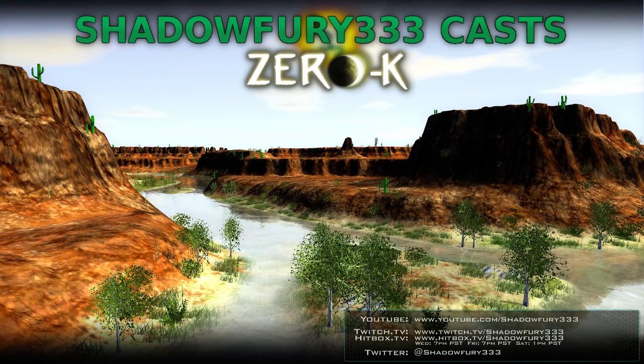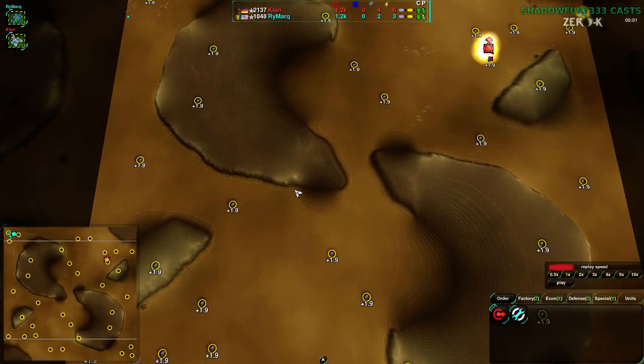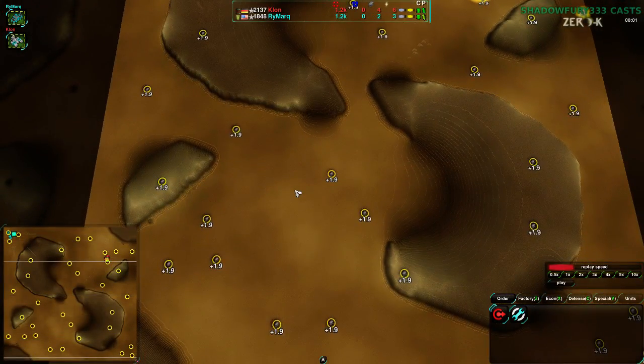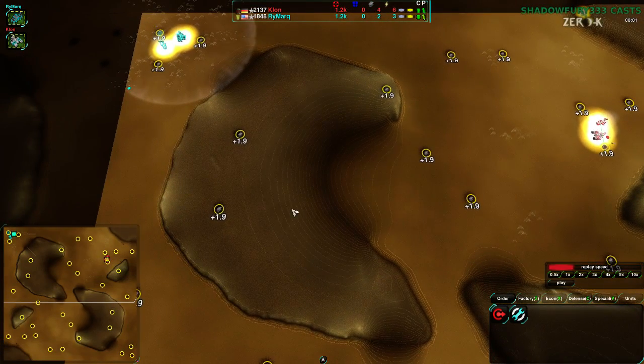This is going to be a game between Clown and Rymark on Into Battle. Sorry about that. This map is not one of my favorite maps. It's a little bit interesting though, mostly aesthetically, just because of the very obvious elevation lines.